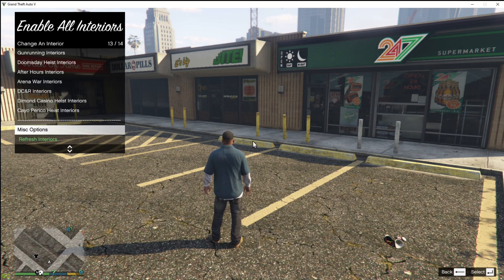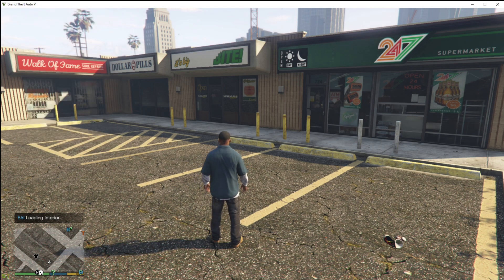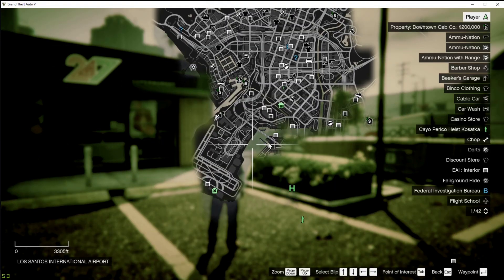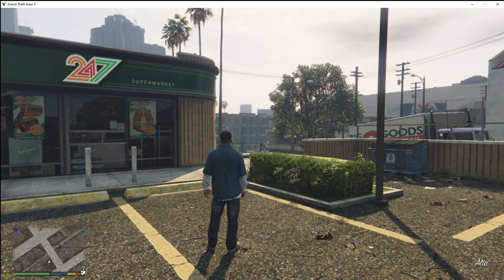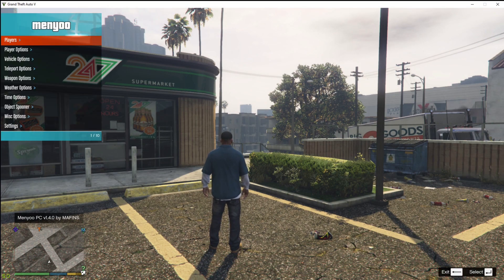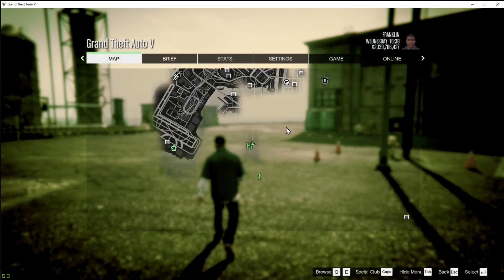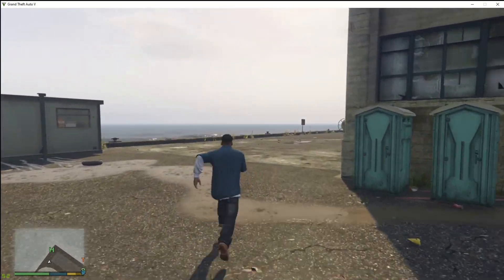The most important setting you must enable is 'Load NP Maps' — that is the critical one. Back out, go to Refresh Interiors, and press Enter. Back out again, then press Insert on your keyboard. Your game will freeze for only a few seconds — don't worry. Once it's done, press F8 on your menu and you can teleport to wherever your submarine is.